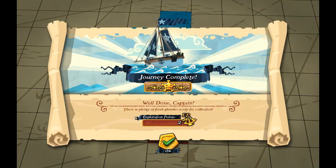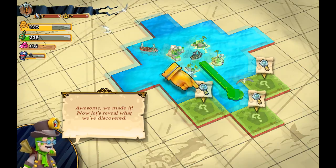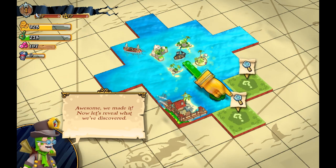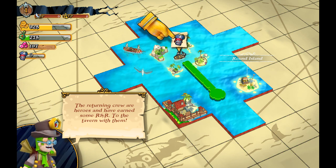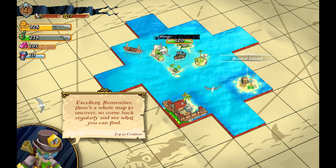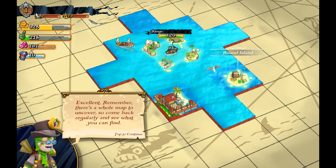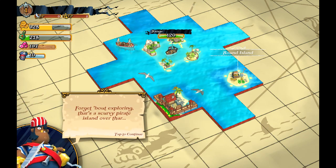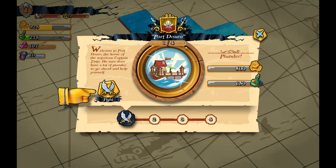Journey complete — well, that was one heck of a journey! We got some experience points. Let's reveal what we got here: Round Island. Return to the tavern. There's a whole map to uncover — come back regularly to see what you can find. Actually, forget exploring — there's a scurvy pirate on the island over there. Let's go ahead and see who's boss over here.